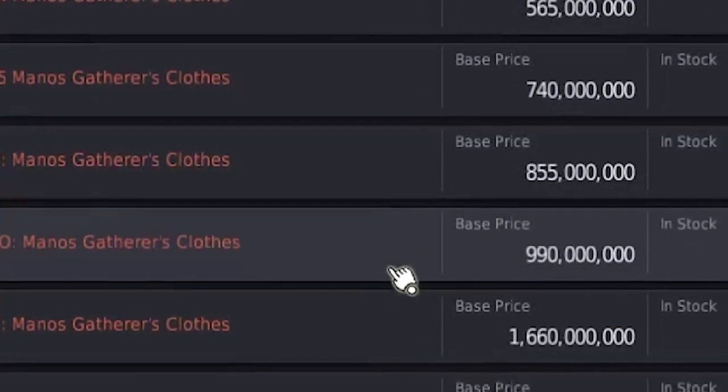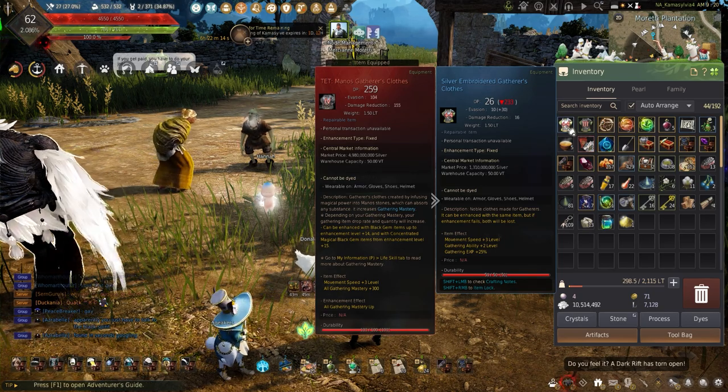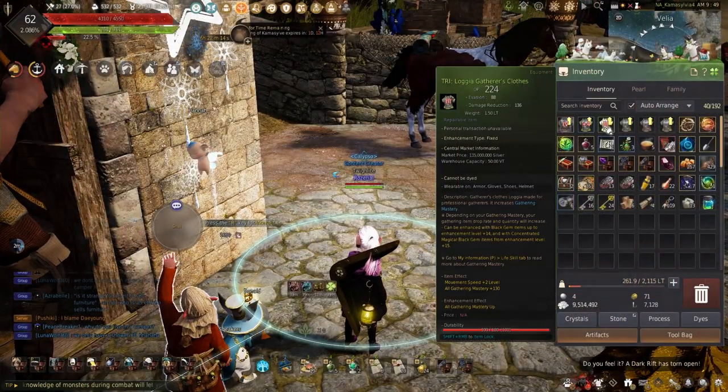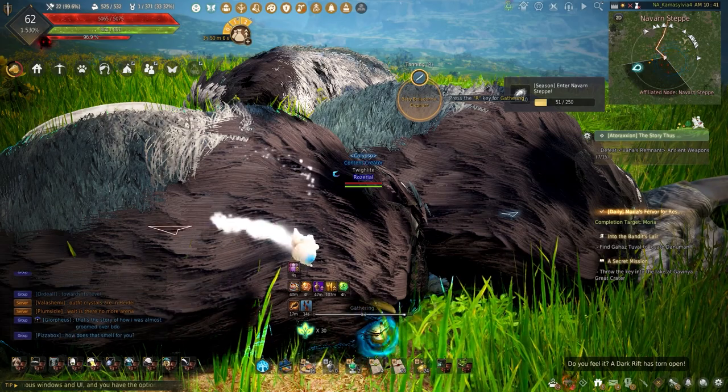Looking at the price of Manos gear in the central market can be such a headache, and trying to figure out which set of gear to wear for gathering can be even more confusing. Do you want more experience or should you focus on getting more rare drops? With so many choices and the cost being extreme, getting the most from gathering is not always the most straightforward.